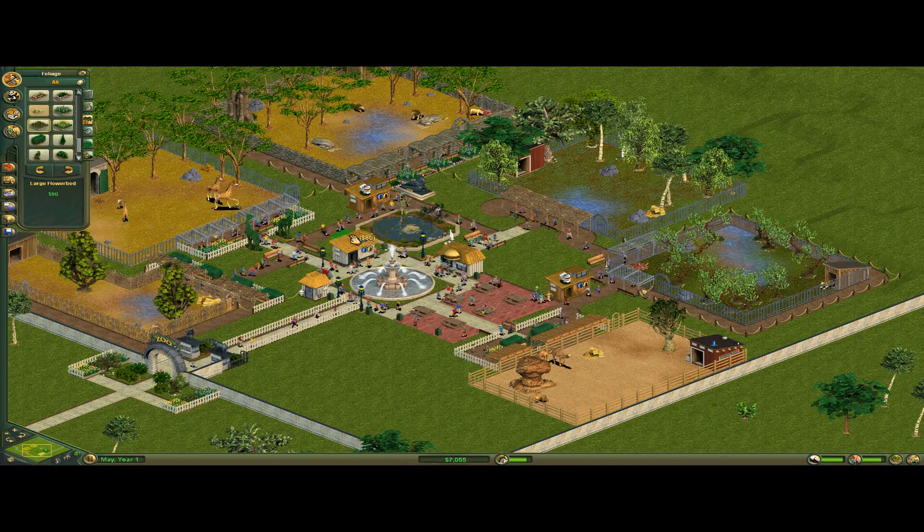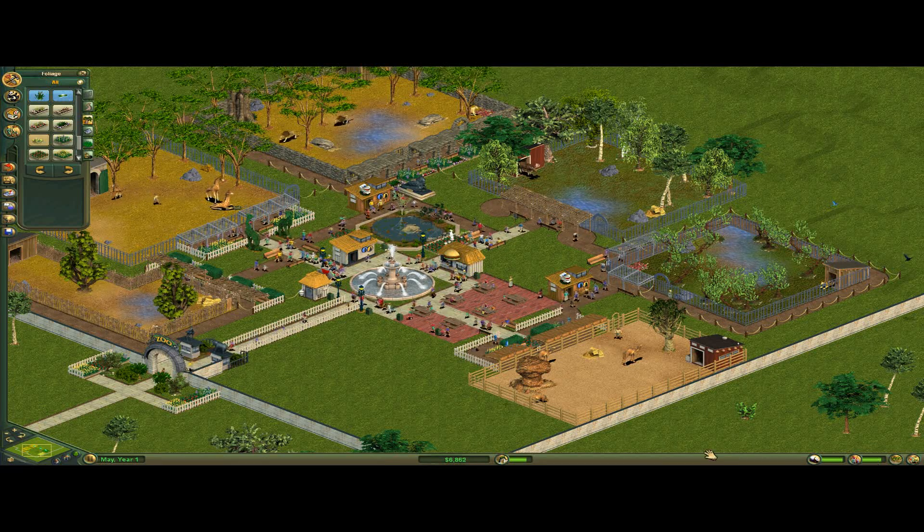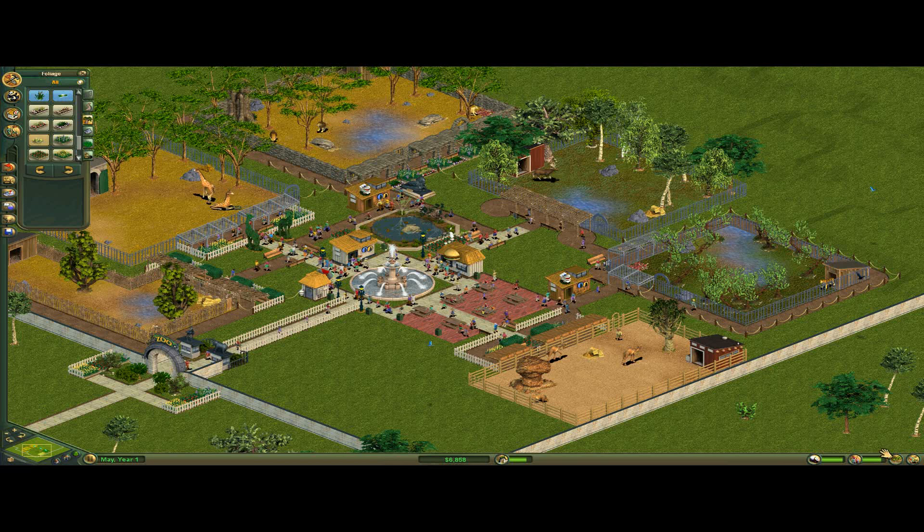He's surrounded by flowers — that ought to get guest happiness up, which just went down for some reason. Getting guests happy is one of the two hardest things to maintain in this game, along with zoo rating.